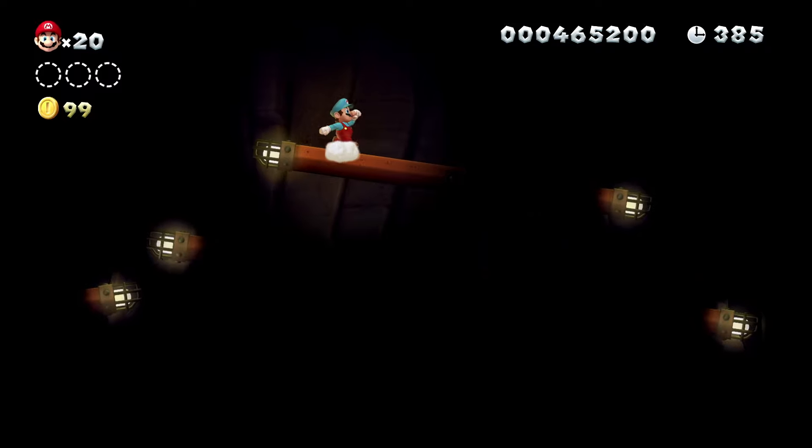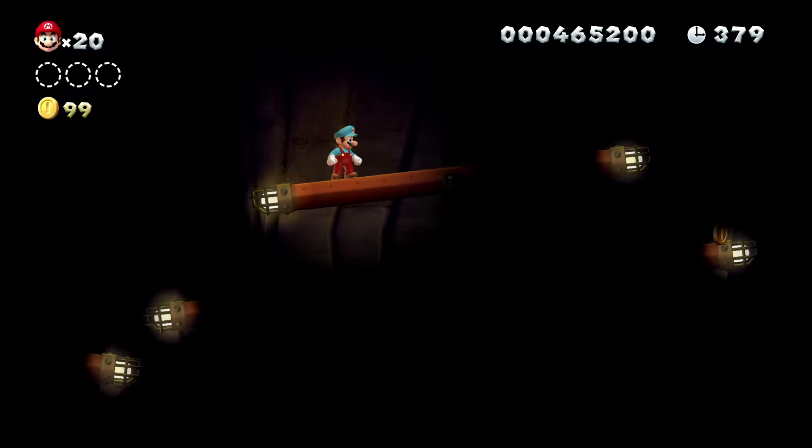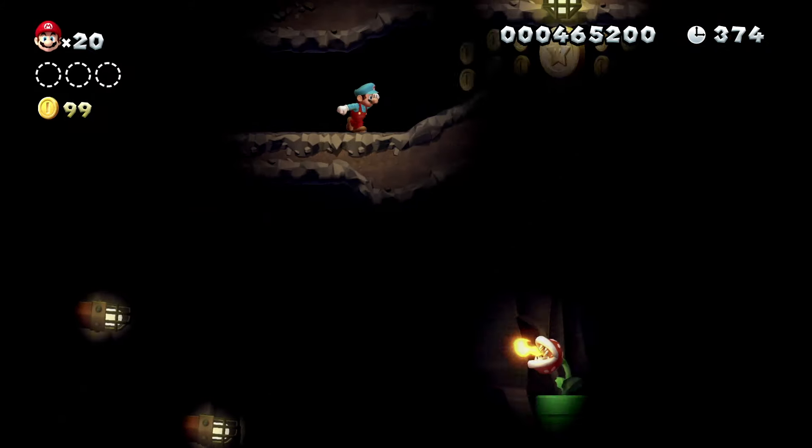To collect the first Star Coin, stand on the third platform. When the right side of the platform tilts up, jump up to a hidden ledge which contains the first Star Coin.